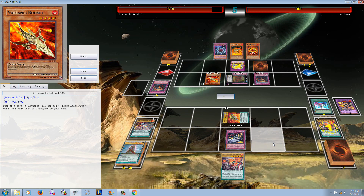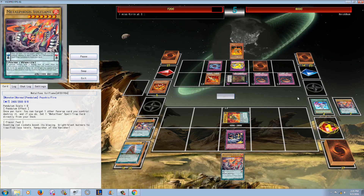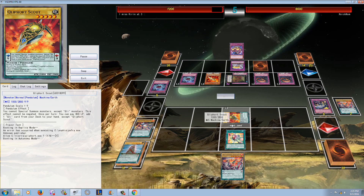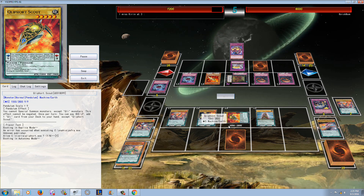He activates a copy of Summoner's Art, and you see more chaining. He's attempting to get rid of the Volflame, and he summons a bunch of cards back. Right now it's kind of difficult for Metaphose to establish a board because every time he tries to play anything, his cards are getting blown up.